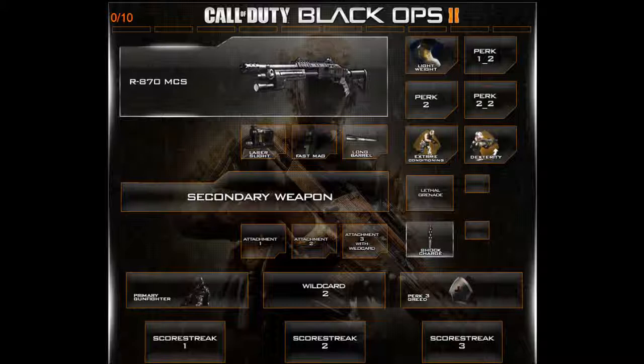The second attachment is Fast Mag, which is pretty much Sleight of Hand turned into an attachment. Normally you don't have to have Fast Mag, but being used to very fast reloads, I need that extra speed so I can just quickly pump and go. You can adapt to slower reloads, or even put a reflex sight on it instead, but you can't put an ACOG scope on it.